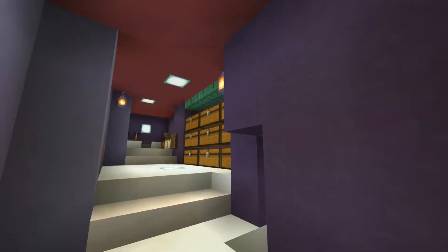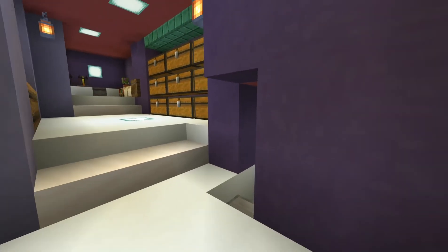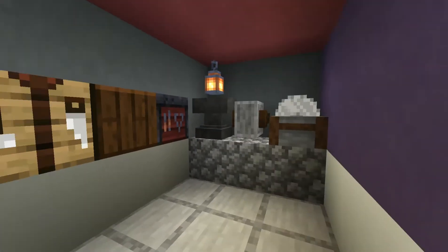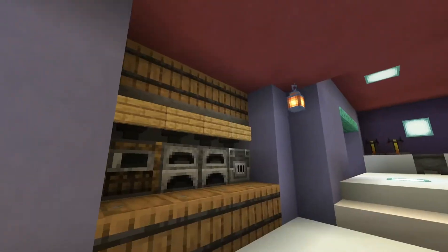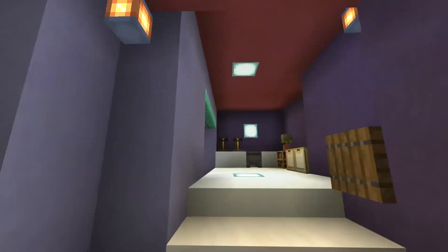We've got some different colored terracotta — I haven't really built with terracotta that much. Here's all the workstations. Here's the smelter, got a little chests and stuff.